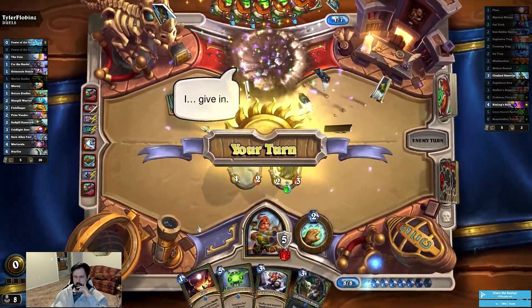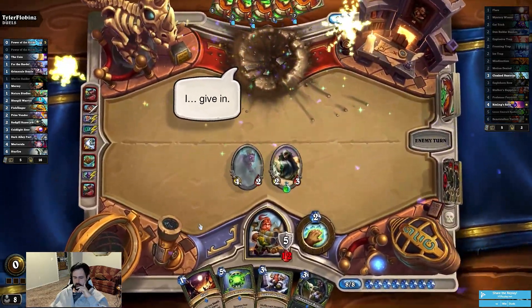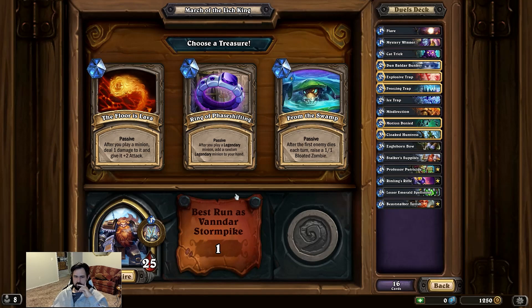Boom — not bad, not bad! Okay, it's treasure time. So we have a passive: after you play a minion, do one damage to it and give it plus two attack. Or: after you play a legendary minion, add a random legendary minion to your hand. Or: after the first enemy dies each turn, raise a 1/1 Bloated Zombie.